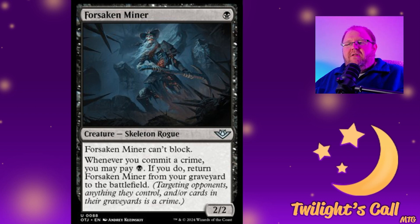Moving on to cards revealed Thursday: the Forsaken Minor is a black 2/2 skeleton rogue. If you commit a crime, pay black and return it from your graveyard to the battlefield. Someone's already found an infinite combo with Phyrexian Altar and Blood Artist — sacrifice it to the altar for black mana, Blood Artist pings for one, you've committed a crime, bring it back and repeat until all opponents are dead. This will show up in black infinite sacrifice-ping combo commander decks.